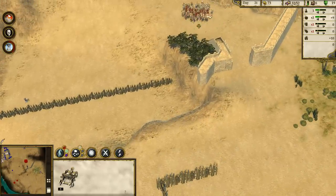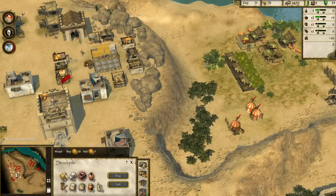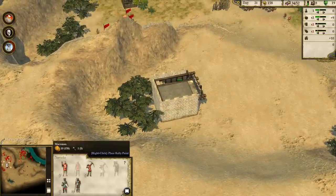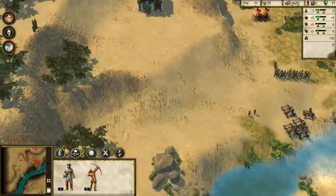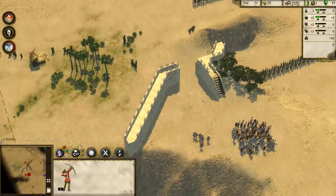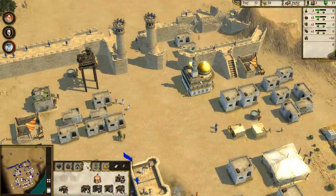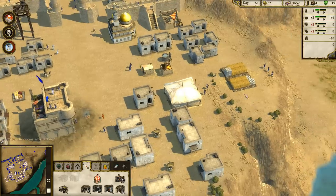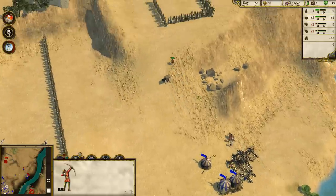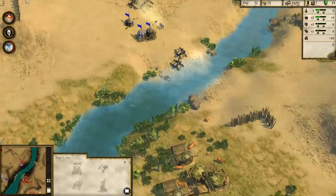Catapult ready. Engineer detachment heading out. Just going to grab a whole bunch of guys and some archers as well. Now it'll just be a matter of time waiting for the siege equipment to arrive, and then it should be pretty smooth going afterwards. Let's see what they actually have inside their town — they're just passively building things up. They're apparently building siege camps right in front of our place. Kind of weird.